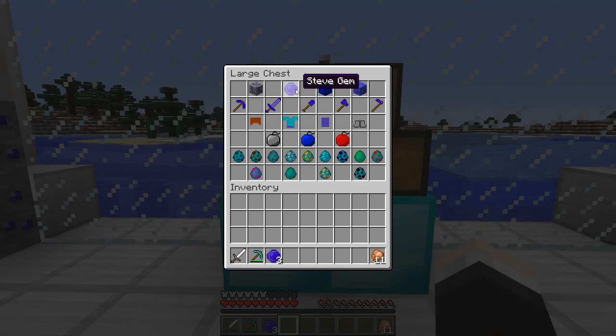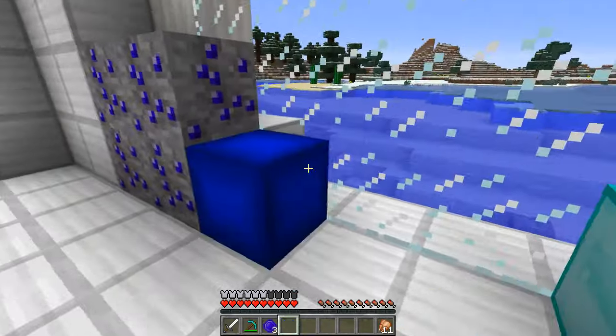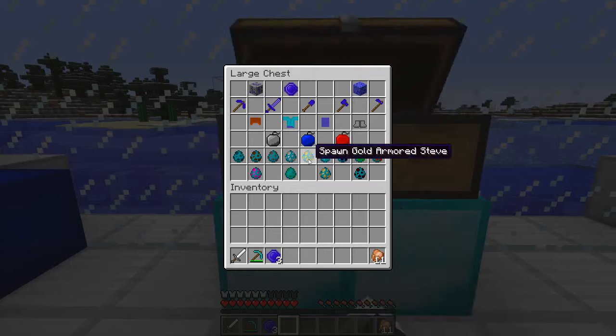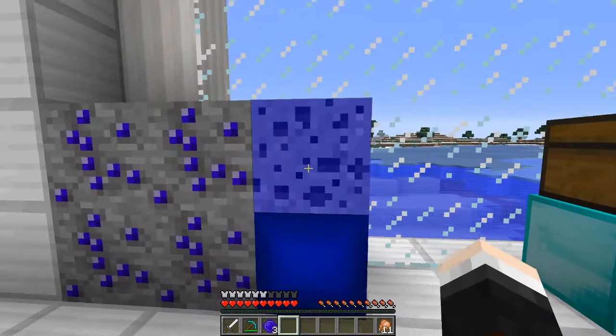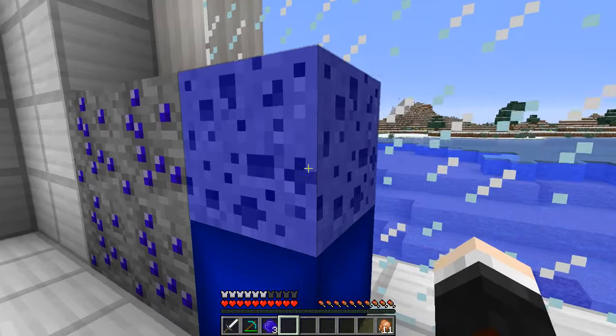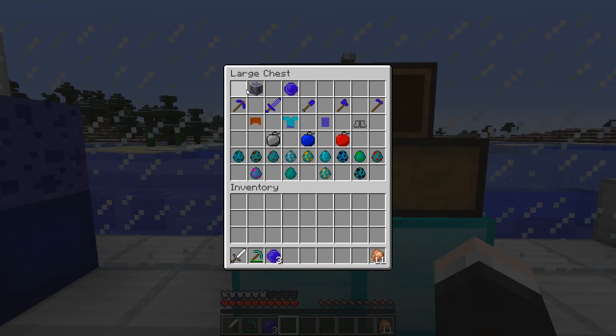Steve gems are the core material. You can also make a block of Steve if you wish, and it looks like this - very blue and very awesome. There's also Steve sponge, which is a really cool looking block. It doesn't do anything right now but it does look very cool - a very blue looking sponge. This is why the gems are so rare.